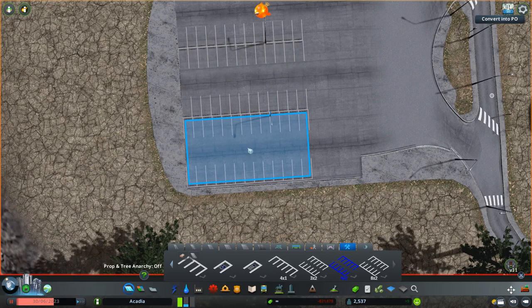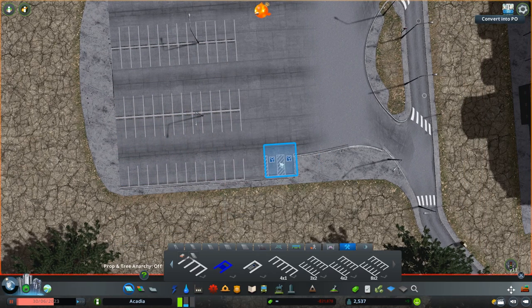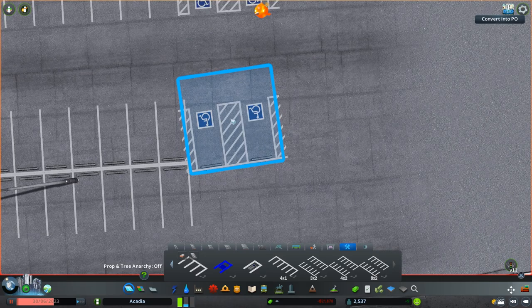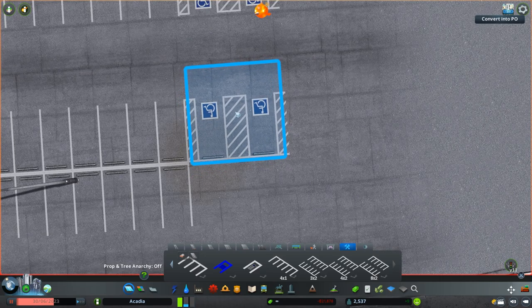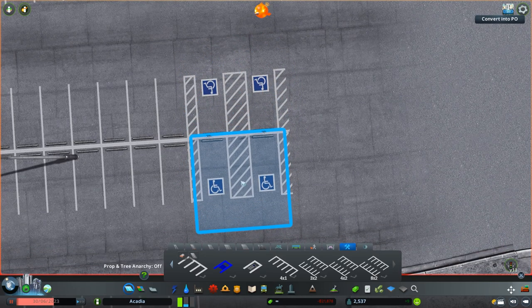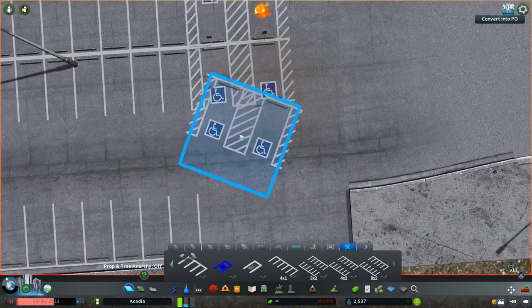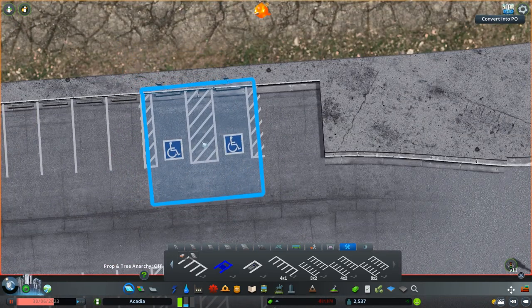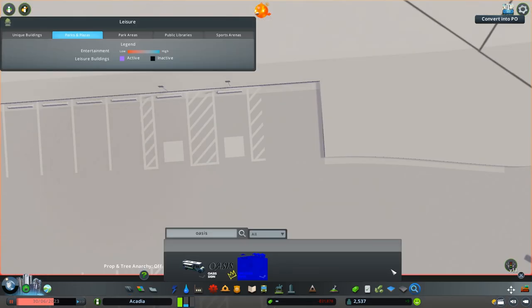Just building out the main parking lot for the resort itself. I have no idea how it'll get used since there's no housing over here yet — that remains to be seen. Everything I'm building right now, I need to eventually get housing near it so the parking lots actually get used. Otherwise I'll just have to throw down a bunch of prop cars.